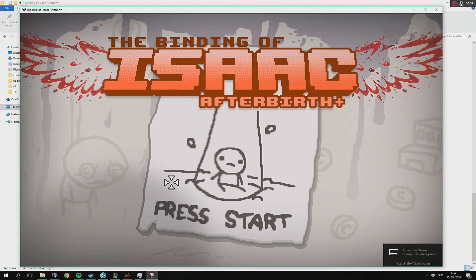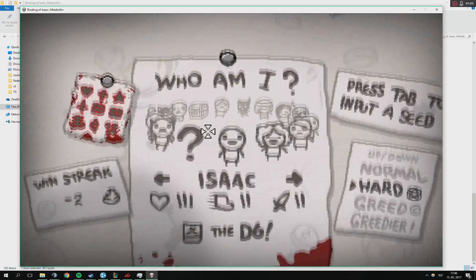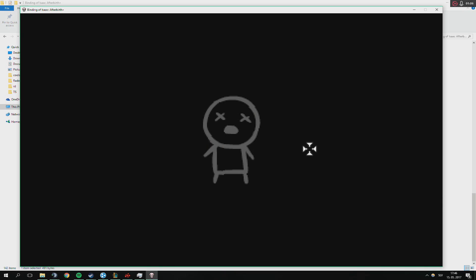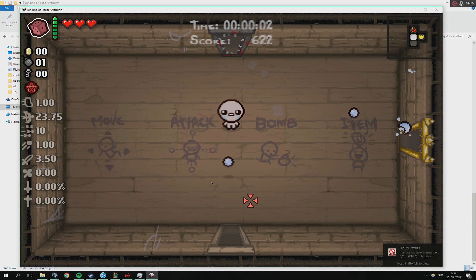As you can see, now the crosshair is there. You can't do anything with it in the menu — you'll have to go into a run to demonstrate. It works kind of like the Flash version of Binding of Isaac, the original one.